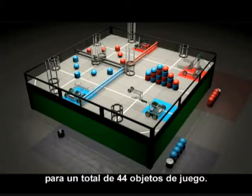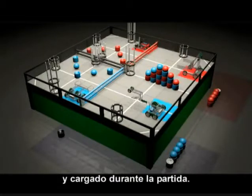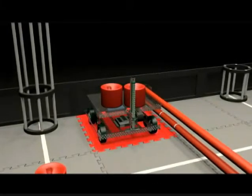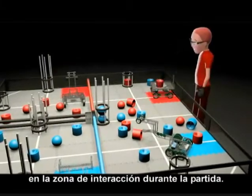There are nine balls and 13 barrels for each alliance, for a total of 44 game objects, with eight of each color off the field available for preloading and match loading. Two of these objects can be preloaded on each robot before the match. Any unused preloads can be loaded on robots in the interaction zone during match play.